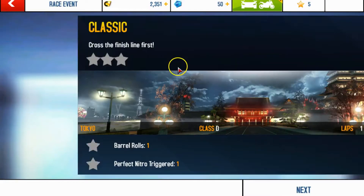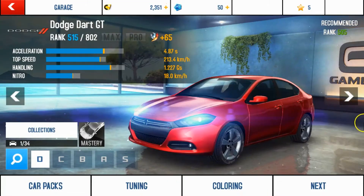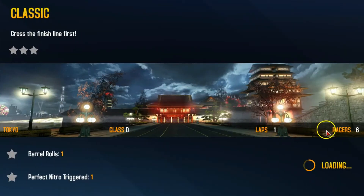Tokyo Classic, Class D. Barrel rolls: one. Perfect Nitro triggered: one. Three stars is for winning the race and those two are bonuses. There are six racers — when you go further on there are eight, I'm pretty sure. And of course Dodge Dart because it's the only one I have. Start race — I kind of remember these courses.